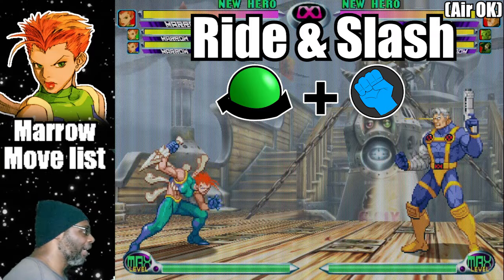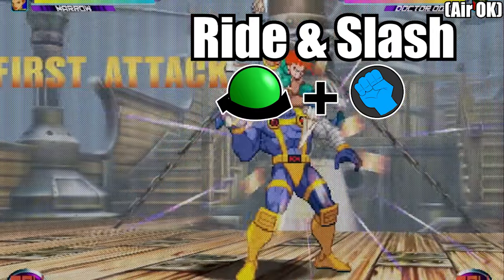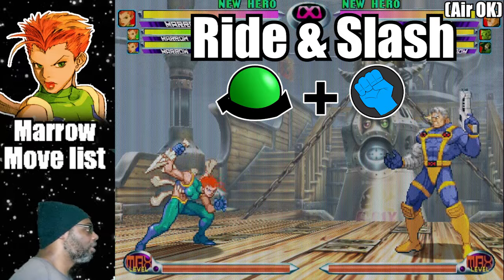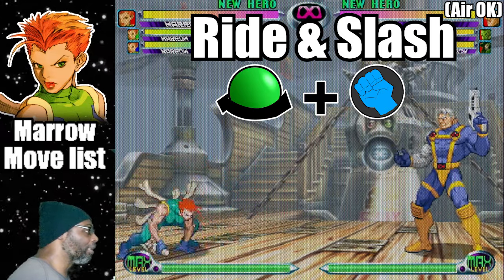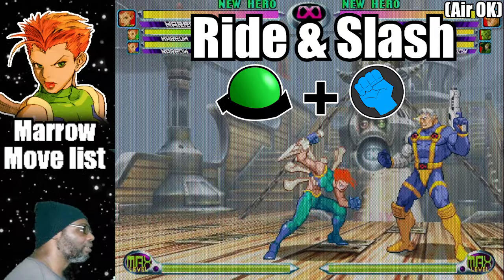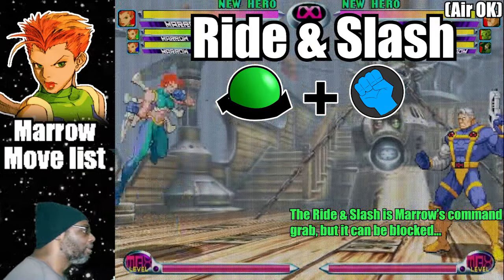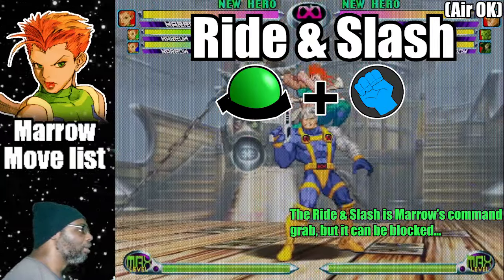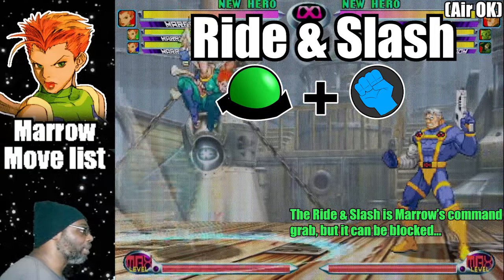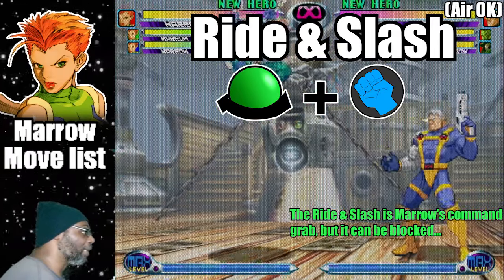The Ride and Slash is Marrow's Command Grab. To do the move, do a half circle back plus any punch button. This move has fast startup time, but you would need to be at a proper distance to finish the attack. The Light Punch Ride and Slash has more of a vertical range, while the Fierce Punch variation has less height but travels further. This move can be done in mid-air as well. The Ride and Slash is much like Cammy's Hooligan combo — use it to mix up the opponent and keep them guessing. As with any other move, do not overuse the attack or the opponent will catch on.